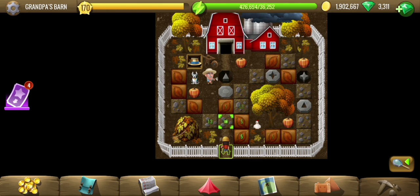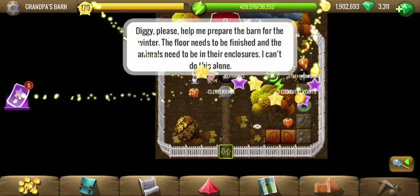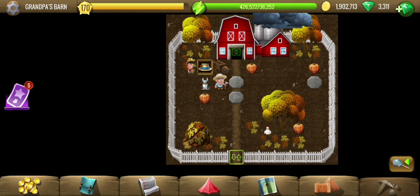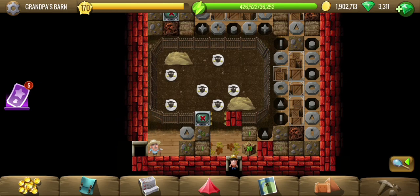Hey all, welcome to Grandpa's Barn, the third location of the Autumn Farm story. We have some pit puzzles here. The floor needs to be finished and animals need to be in their enclosures. That probably means more pit puzzles inside. Let's solve the ones outside first, then we'll look inside. The location is just 459, so not that big, but these pit puzzles may make it a bit time consuming.